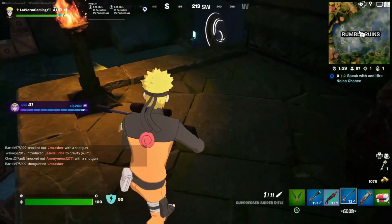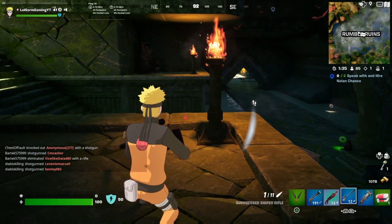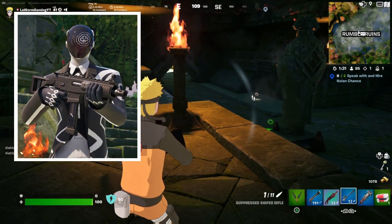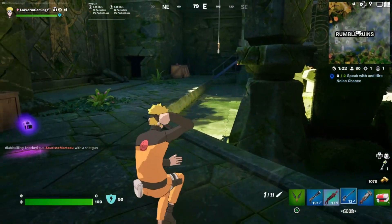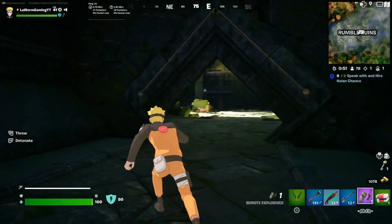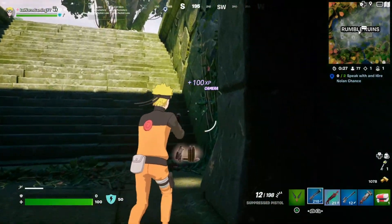There's also a turret in here so you have to be very careful. Once we've got the key card we can then enter the vault, but till then we need to find the NPC that holds the key card. If you want to destroy turrets really quickly, find some C4 — literally one C4 will destroy a turret in one hit. Now go find the dealer; he's nearby. There are footsteps above me.